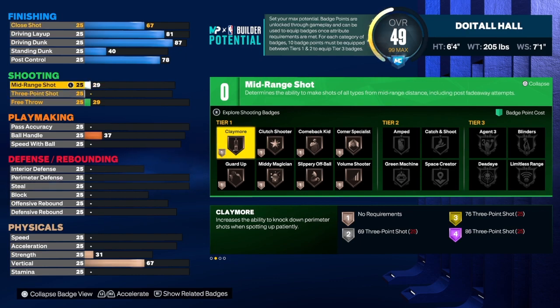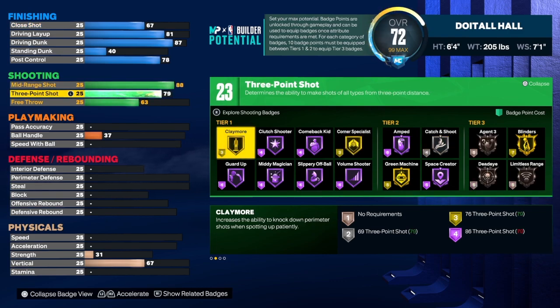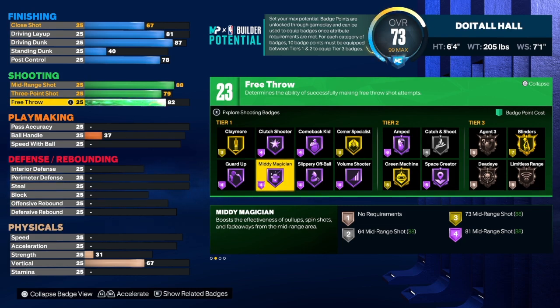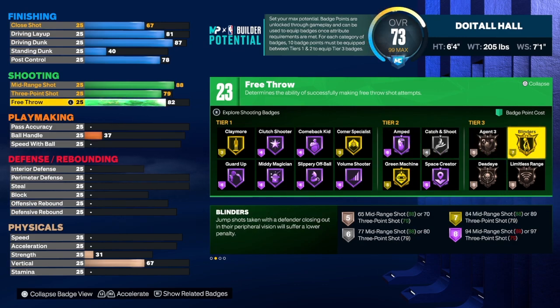Dwyane was known for his mid-range shot, so of course we want to get that mid-range shot up to an 88 — that's the only way you get the Mid-Range Specialist name. For the three-point shot we're going to get that up as high as we can, which is a 79, because 80 would change the build name. For the free throw we're going to get it up to an 82 to keep the Dwyane Wade name. We get 23 shooting badges. I would use Mini Magician, Claymore, Corner Specialist, Catch and Shoot, Amped, and probably Blinders.